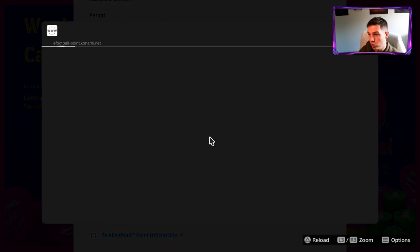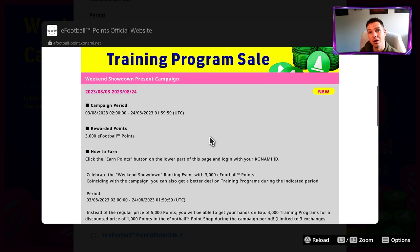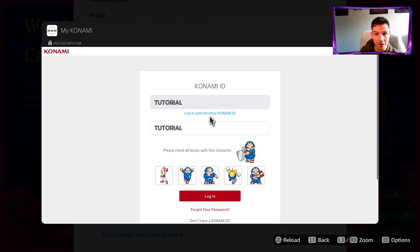Once you click on this and bring yourself to this website, it is the official eFootball points website. You can either go on your browser or your phone — it doesn't make a difference. Once you're logged in with your Konami ID and you click on this login button here, it'll bring you to this Konami ID page. This is what you would have signed up for when you were originally starting the game. Choose your region, choose your Konami ID, and you're able to link your ID.